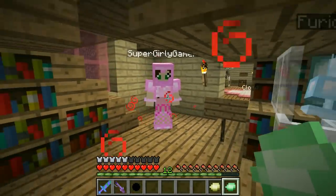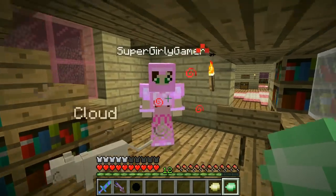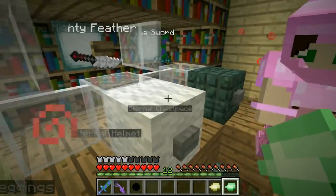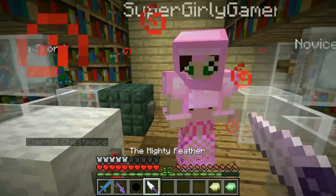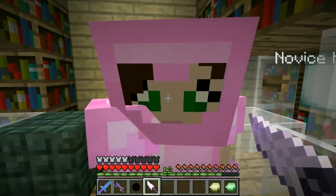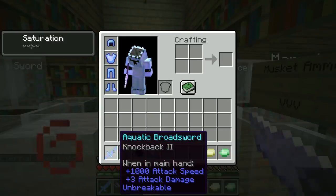Hey, what's going on dudes, it's Pat and welcome back to the Dimension Jumpers map! We are on part two of the map - we've completed the first two dimensions. Now you guys have been waiting for this: what is the new weapon gonna be like? We unlocked the Mighty Feather - apparently it's a sword with 1000 attack speed and four attack damage, which is an improvement over the aquatic broadsword.